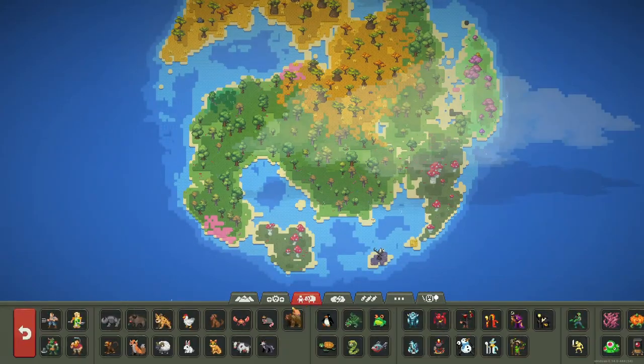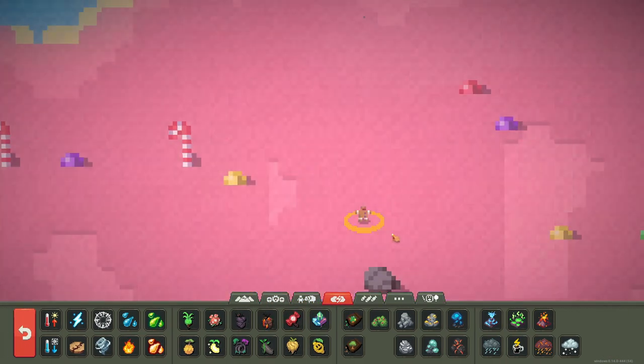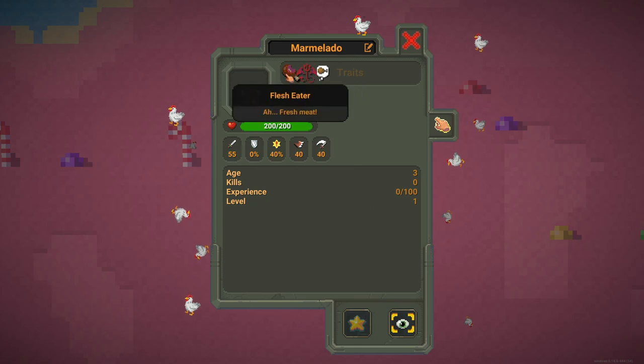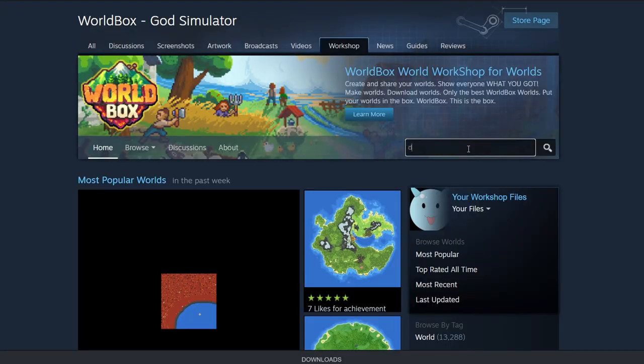The next trait is in the Candy Biome. Wait - look at this guy over here, he's a Flesh Eater. Fresh meat - but not humans, I'm not a cannibal! We got the Flesh Eater trait. Nice, we now have 62.